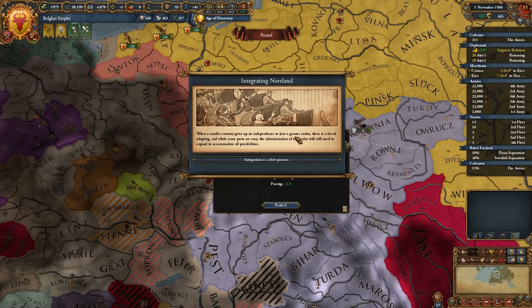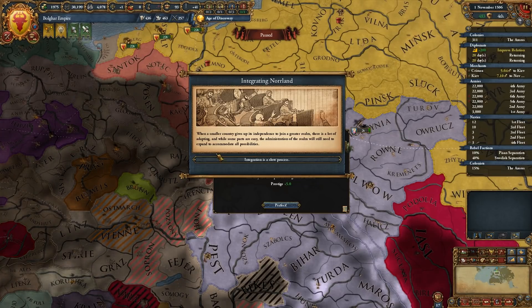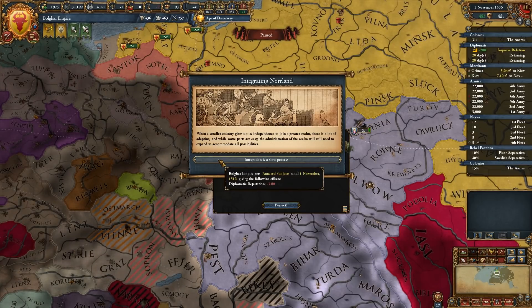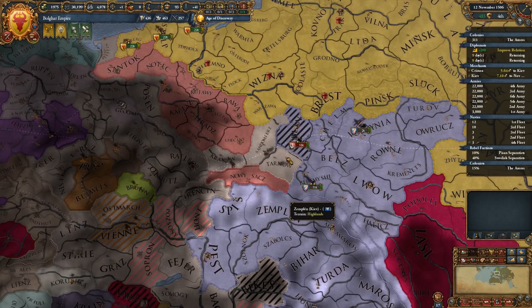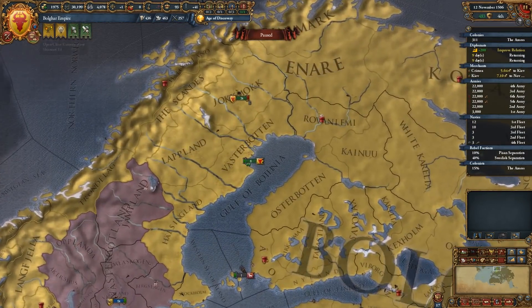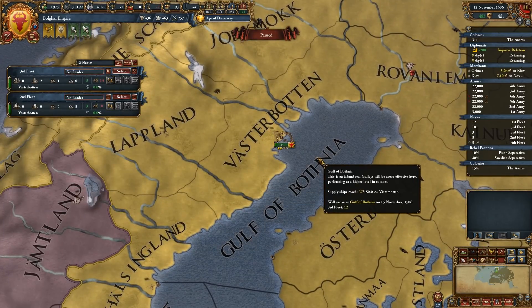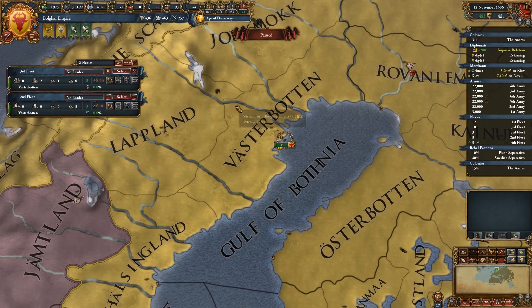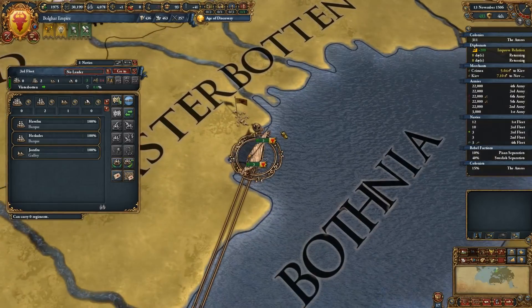When a smaller country gives up its independence to join a greater realm there is a lot of adapting — integration is a slow process. They have been annexed — perfect. They have given me three regiments of militia or infantry, and six boats which includes three transports, two light ships, and a galley. That's workable.